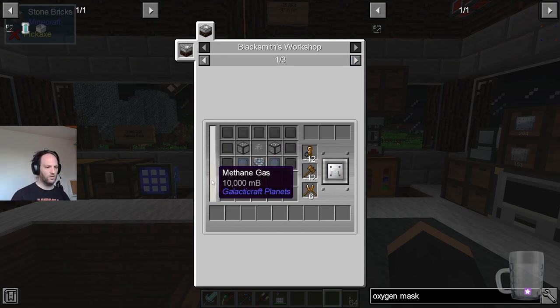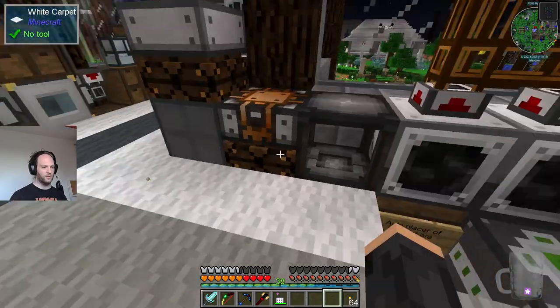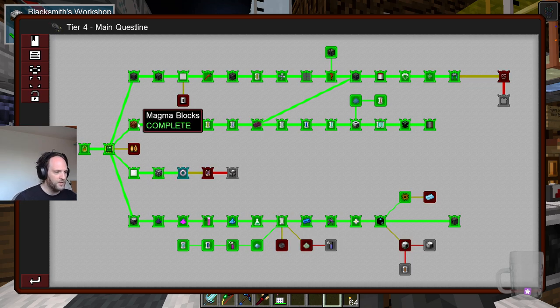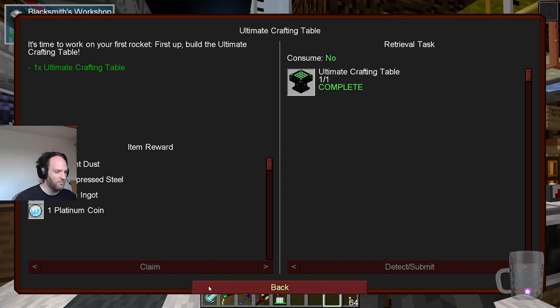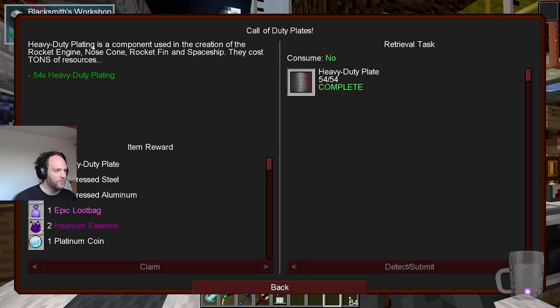Any of these three — argon, methane, or syngas — you can use anything to mix this together. But luckily, Mike's been making methane since we started. What else have we completed? This quest line has taken us to the ultimate crafting table, which I guess is 9x9 — I'm sure some things are going to require that. Heavy duty plates are a component used in the creation of the rocket engine, nose cone, rocket vent, and spaceship. They cost tons of resources.